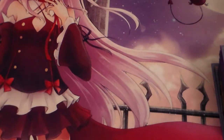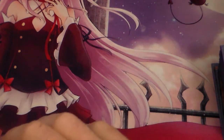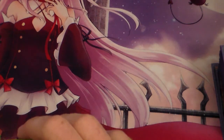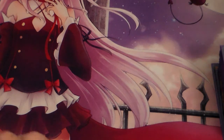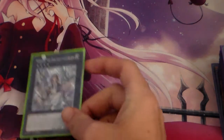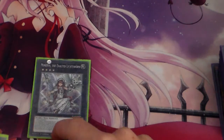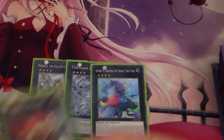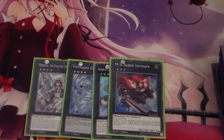For the Extra Deck of Zombie Swans, it's actually pretty tight — there's a lot of cards you can run, and more cards coming out that you can still include. But this is how I've got it built at the moment; it will change in the future. For XYZs, we're running the 1 Minerva, the 1 Tornado Dragon, the 1 Bagooska, and the 1 MX Saber Invoker.